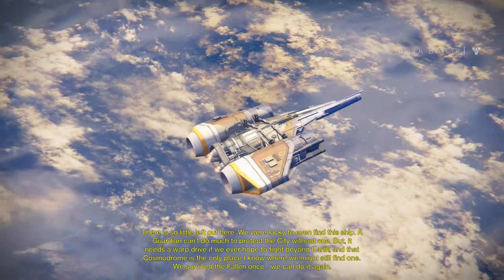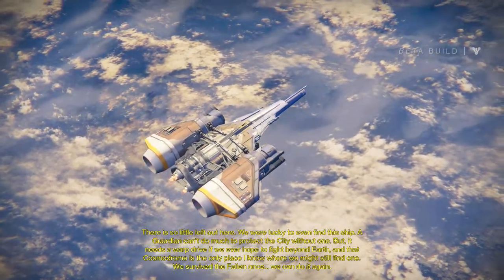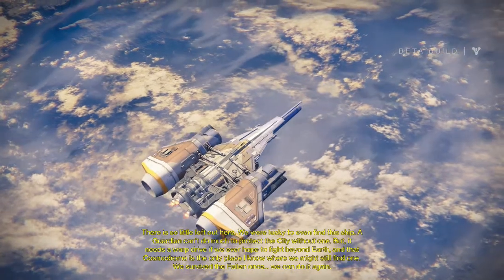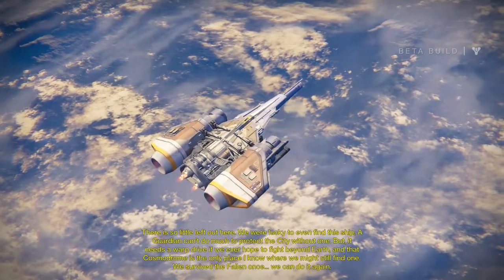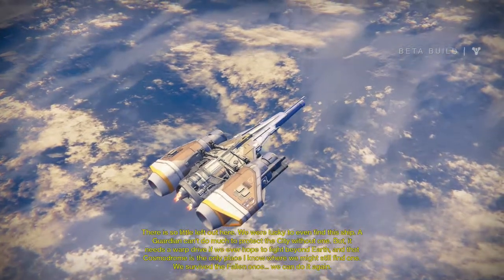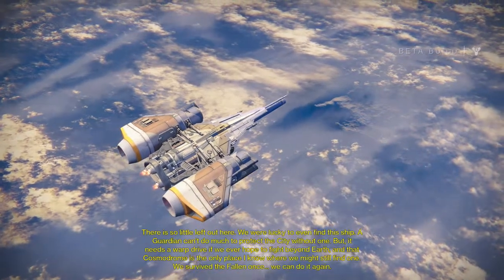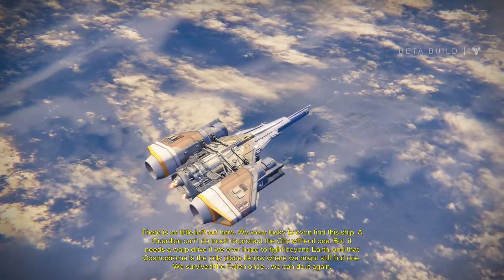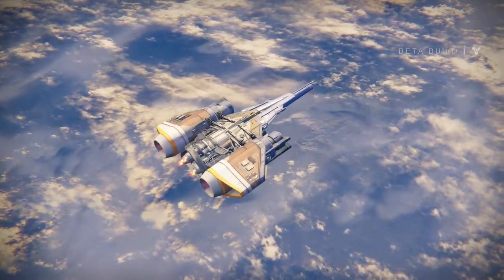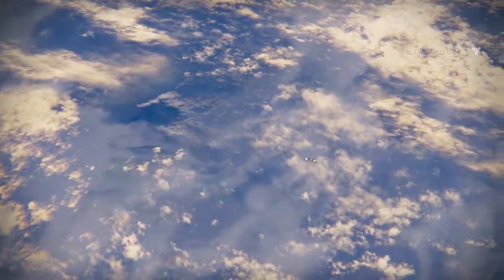There's so little left out here. We were lucky to even find this ship. A guardian can't do much to protect the city with that one. But it needs a warp drive if we ever hope to fight beyond Earth, and that Cosmodrome is the only place I know where we might still find one. We survived the Fallen once - we can do it again. Alright, so our only place we can go right now is Earth. We're going to go find an upgrade for our ship so we can go to other planets. Let's do this.